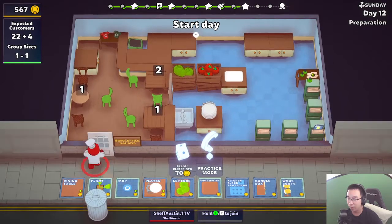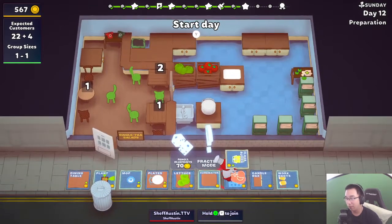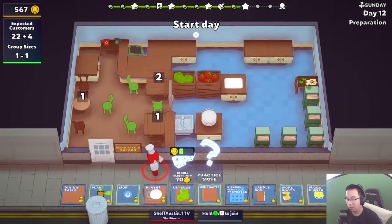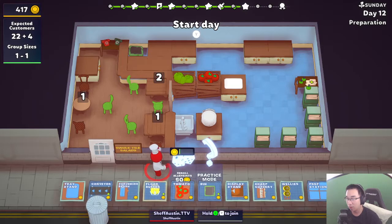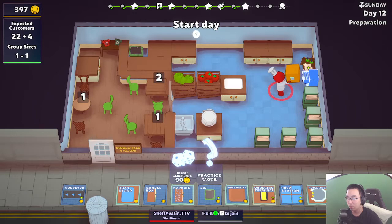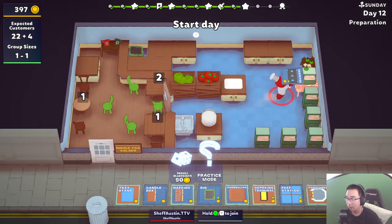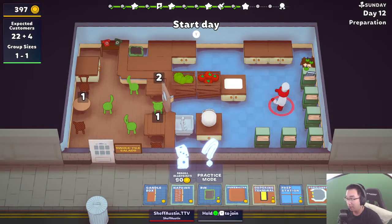How many blueprints is this - one, two, three... nine - we're going to reroll 10 blueprints at once! That is nuts. I wonder what the stats are for rerolling 10 blueprints. The rerolls are getting expensive now - 70 gold to reroll. Just double check I don't want any of this - yeah I don't, so we reroll. More conveyors, scrubbing brush, plate stand, tray stand - nope. We go one more time - another blueprint. Okay, I'm down. Now we save money for an even sicker reroll because we're pretty chilling. I can't believe I can't get a power sink.